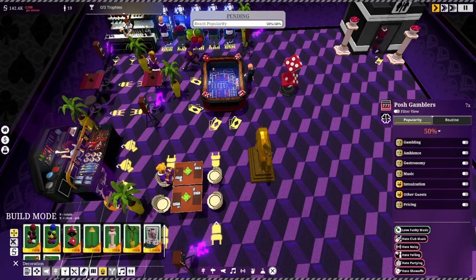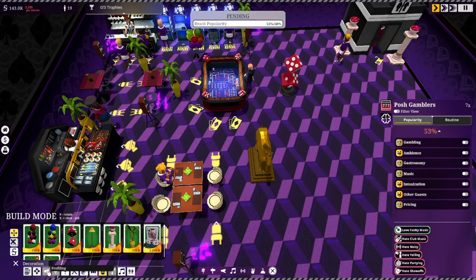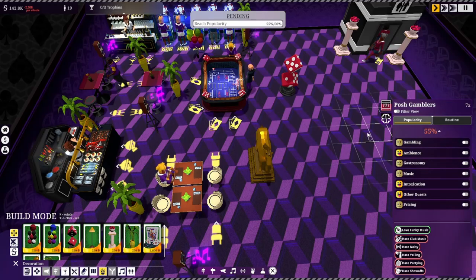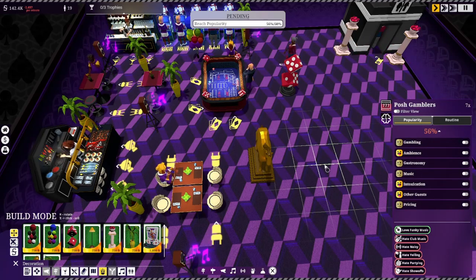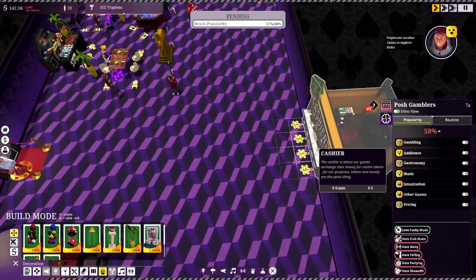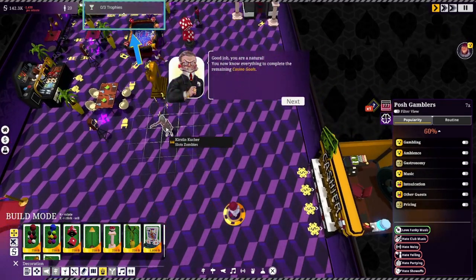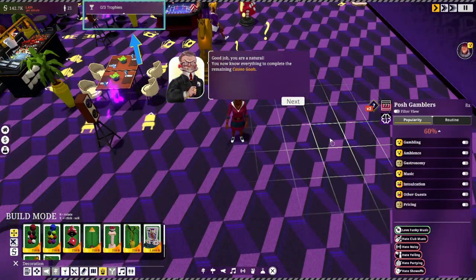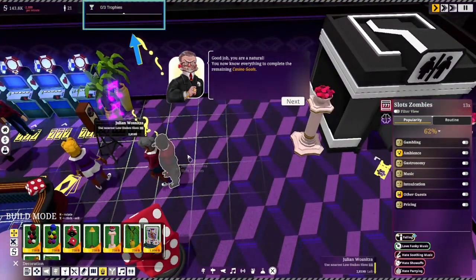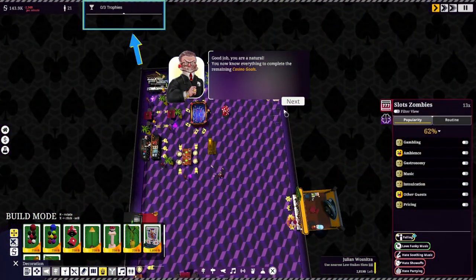How do I put in cameras? Manipulators — okay, we can't put in cameras yet, we're not far enough in the tutorial for that. Popularity's climbing again. You really got to keep the slots away from stuff like the cashier, because when they come in — oh, we got two people lost. Slot zombie, slot zombie — having the bathroom way over there is probably not good.